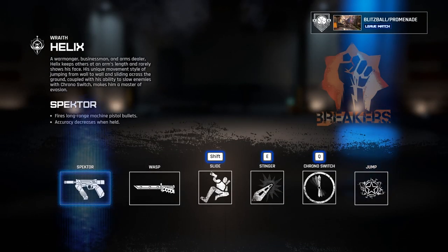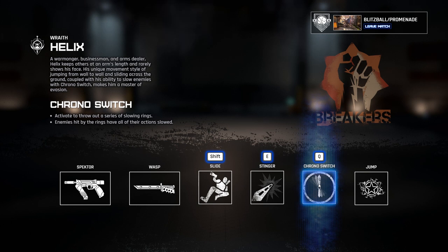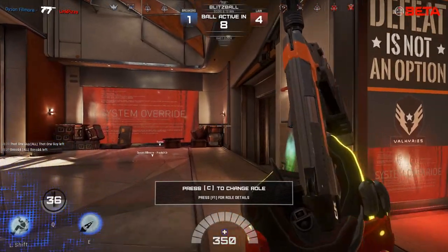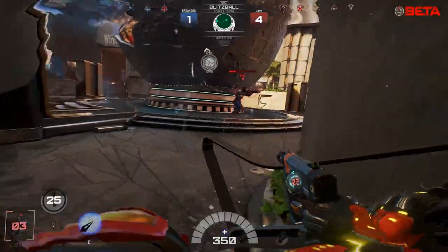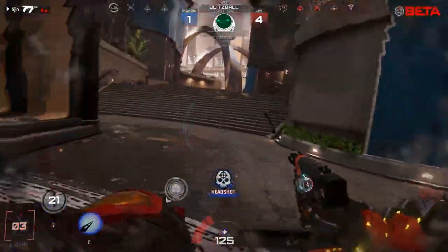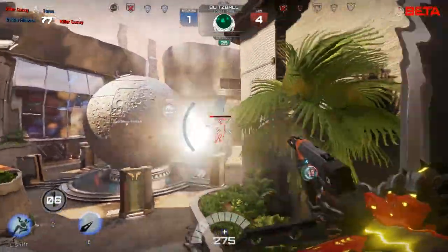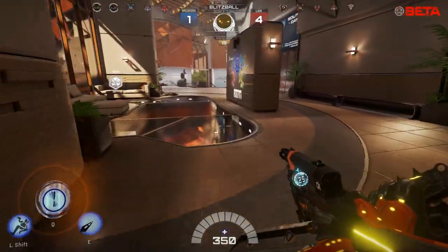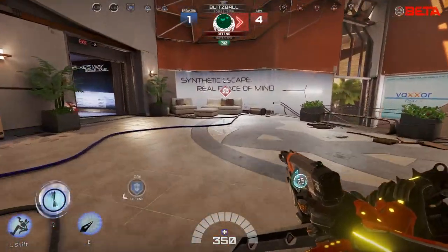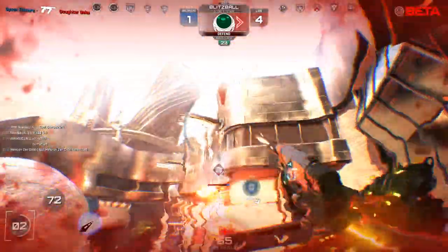I'm not sure what his E does - let's find out. It's a stinger blade that sticks into enemies or the world, detonates automatically after a short time, and can be shot to detonate causing a short range explosion. Q is a chrono switch - rings from your gun that slow any enemy caught in them. The damage potential is insane. I've got my Q ready, and everybody caught in here is slowed - basically a sitting duck.